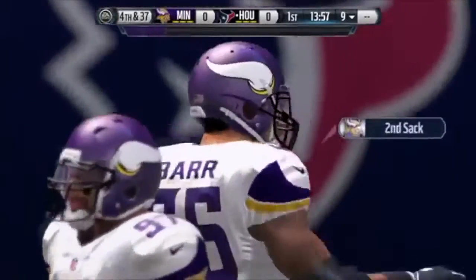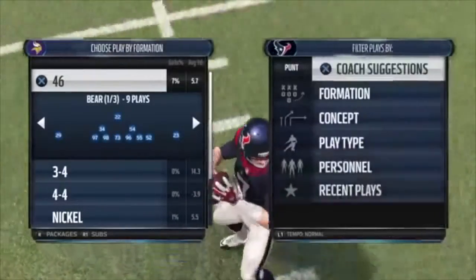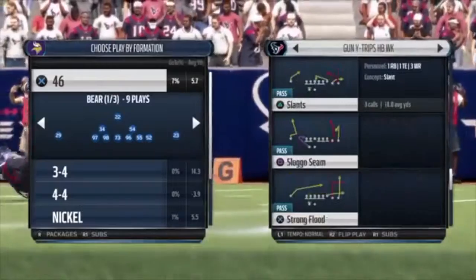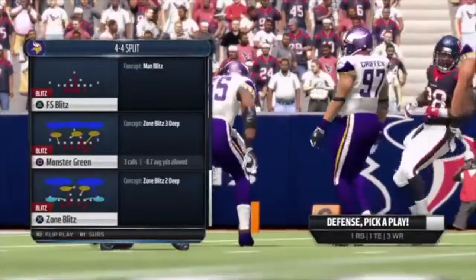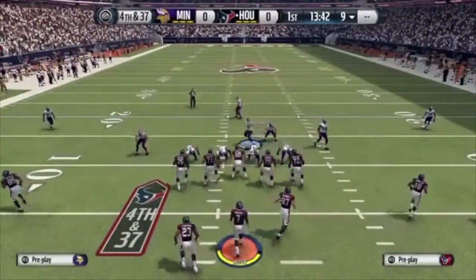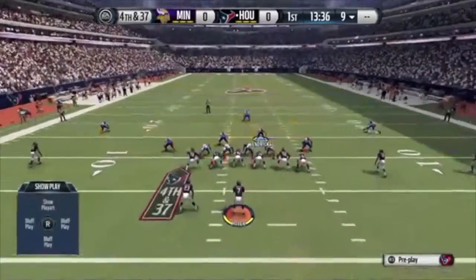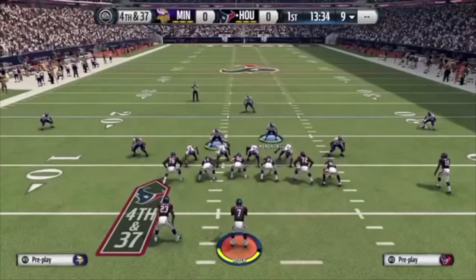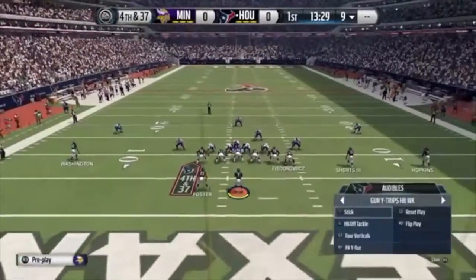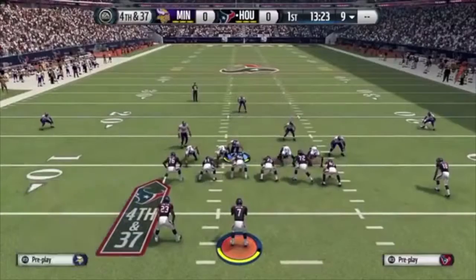We have Anthony Barr in there, and in Ultimate Team you'll have an Anthony Barr or somebody equivalent who's just as fast. Now there are a few things I wanted to say about this play. You obviously know we could send it in the way we are and get that double pressure, but if you just want to send it like I personally would in a game, I would probably purple zone this guy or this guy, and only send one of them to start off the game.